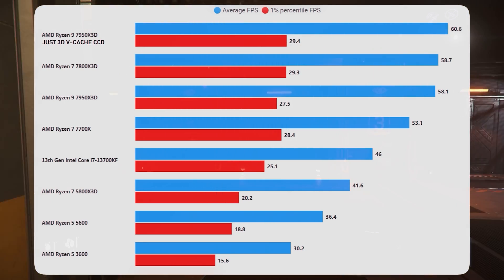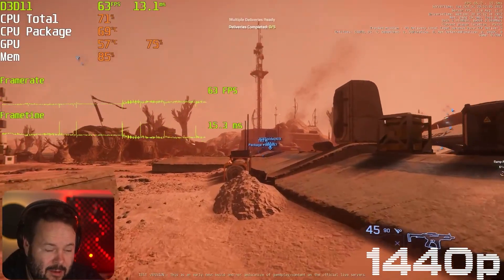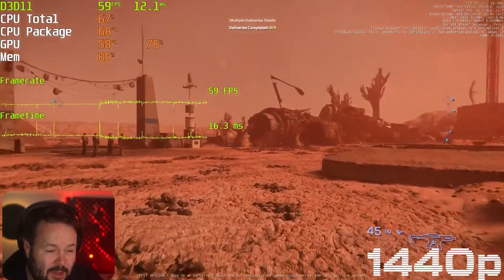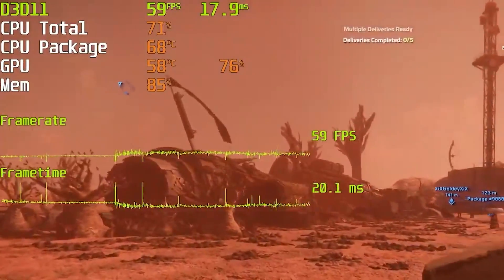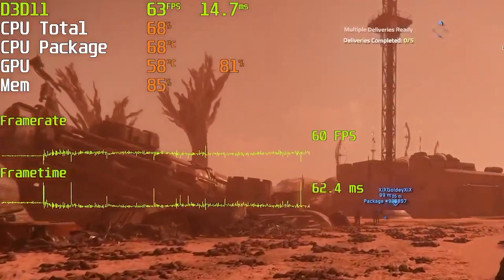Before we focus heavily on these GPUs, let's just do a quick reminder that most people should upgrade their CPU first. Unlike most games, Star Citizen is massively heavy on the CPU. If you're heavily CPU bottlenecked, upgrading a GPU could be a complete waste of money. If you open up some sort of performance overlay and the GPU is not at 100%, then you're going to be a combo of CPU, RAM, and engine bound.